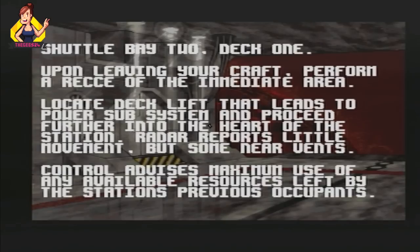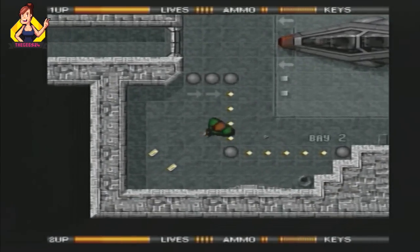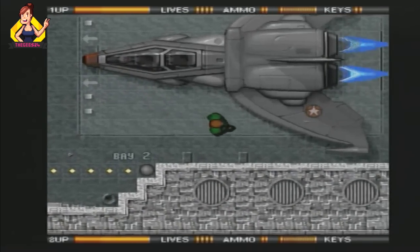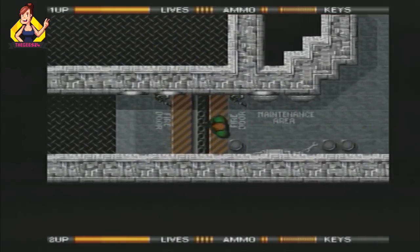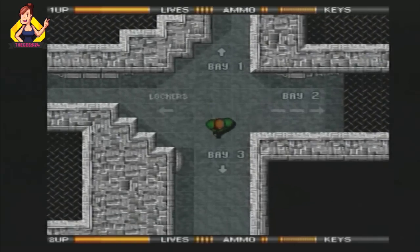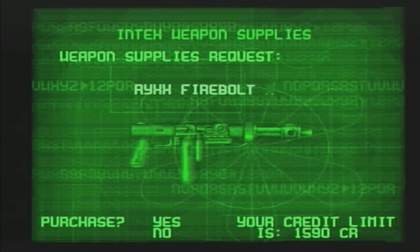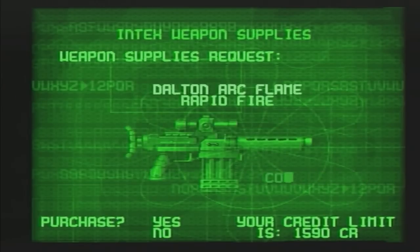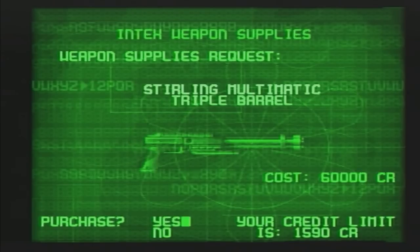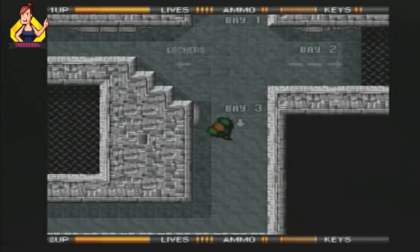Alien Breed — or should I say Xenomorph Breed — was based very loosely on the awesome Aliens franchise and it takes the form of a top-down shooter. As you can see here, I'm entering into the first level. One of the really cool things I like about this game is the little tidbits of information on the weapon screen — just look at the details on those guns. For me that was mind-blowing back in the early 90s, and in 2021 it still blows my mind for such a small-budget game.